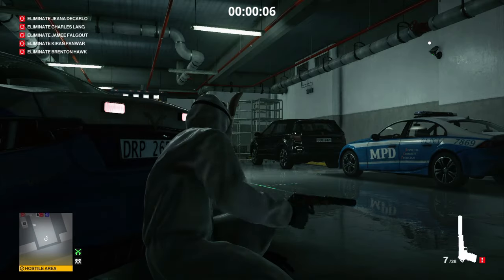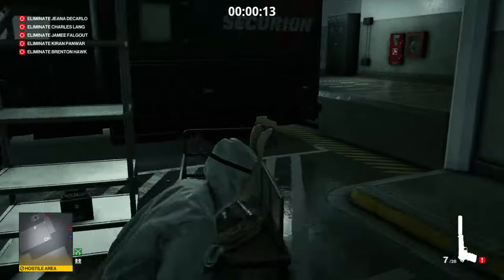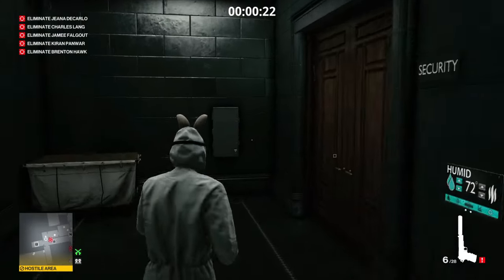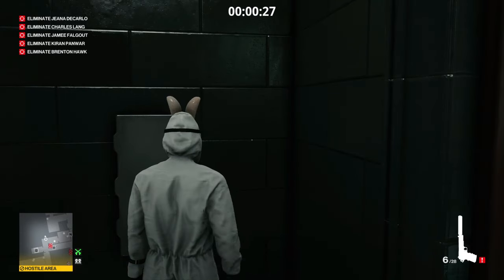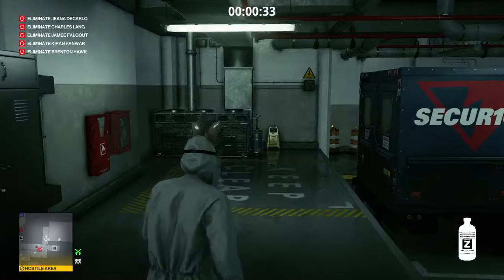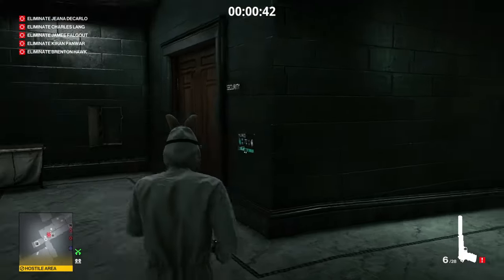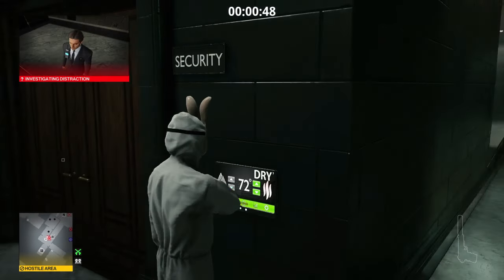Right from the start, once the camera pans away, we can pull out our silenced pistol and make our way around the edge of the loading docks towards the security office. We're going to take out the camera above the door, then lockpick our way into the cabinet on the wall, retrieve the chloroform from within, and add it to the ventilation system behind us in the loading dock.